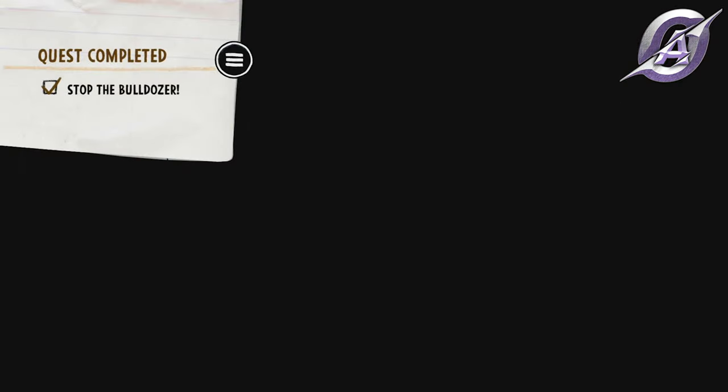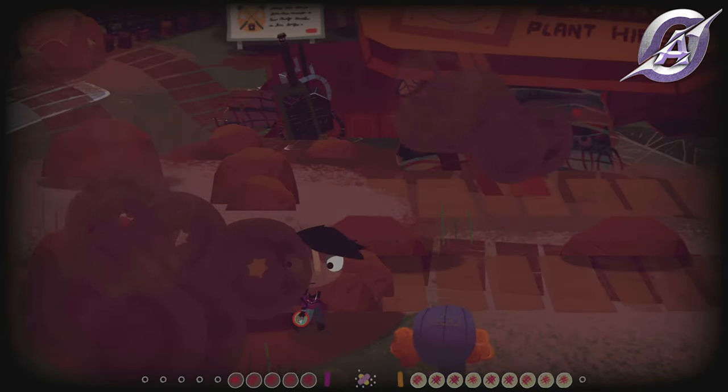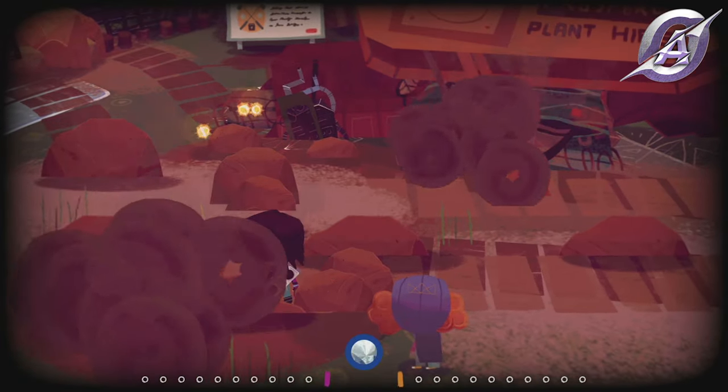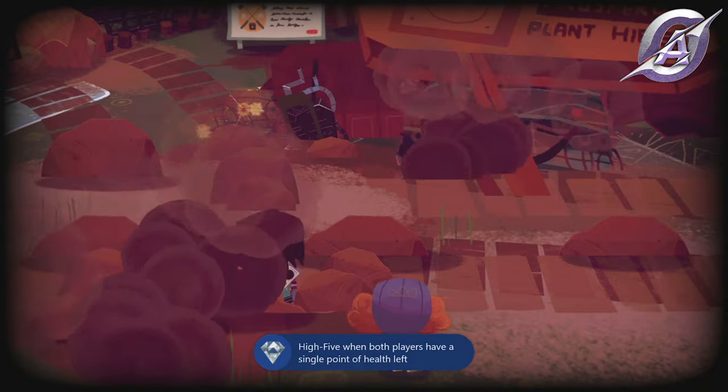The achievement states that both characters should have one point of HP left when you heal, but it popped when only Demelza had one point and Nessa had a couple. If it doesn't work that way for you, bring both of them to one HP and heal — the Cutting It Fine achievement should pop.